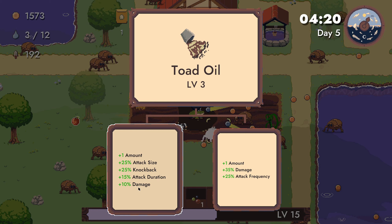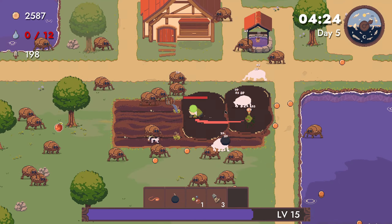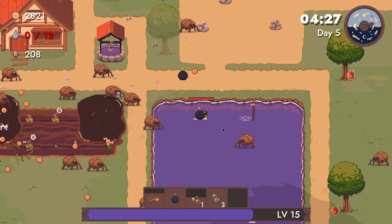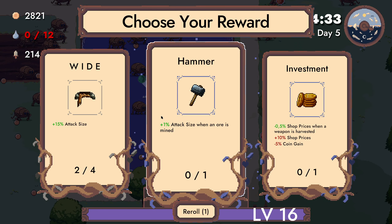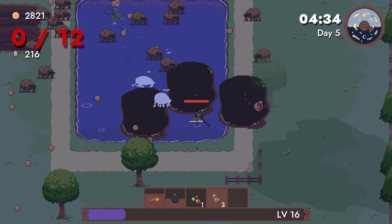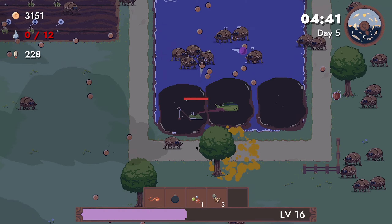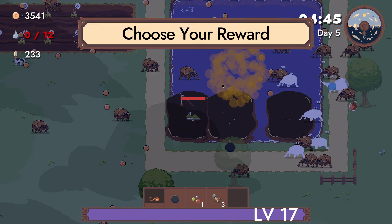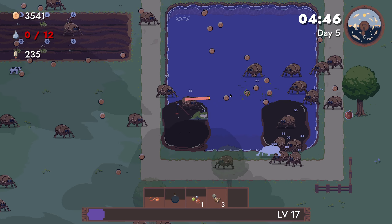Way bigger areas, attack size, knockback, attack duration, damage up — also on the mount. Give me way bigger areas. Attack size when an ore is mined — I'll take it. Damage up, crop growth speed, enemy spawn up. Actually I'll take this, because if we get more enemies we get more money.